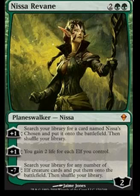This is Nissa Revane. I think the plotline with her is that she's very elf-oriented because she is an elf, and she thinks elves are like the grand high mucky-mucks of the universe. All in all, she needs a little bit of an attitude adjustment from what I understand. But this is probably the worst in terms of usefulness planeswalker out there.